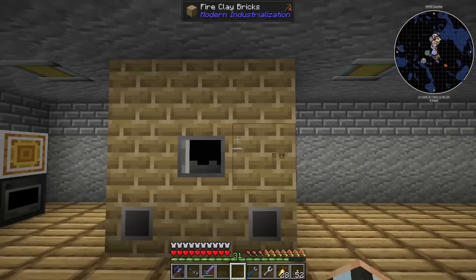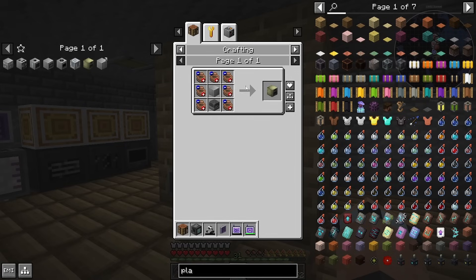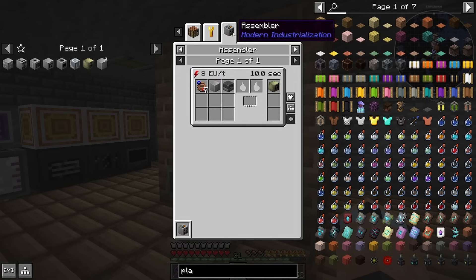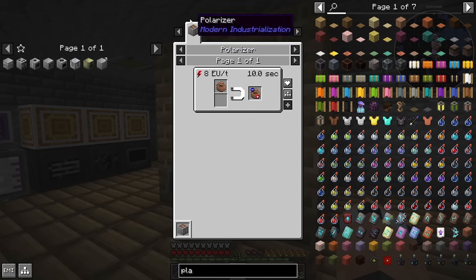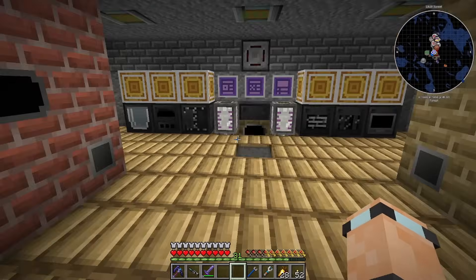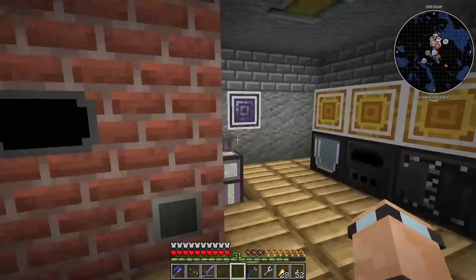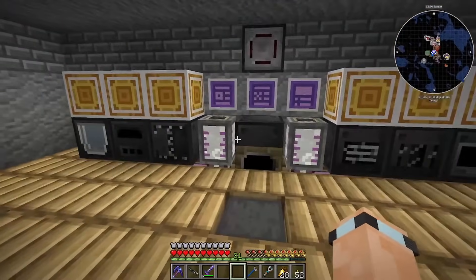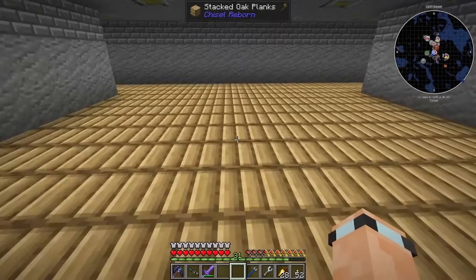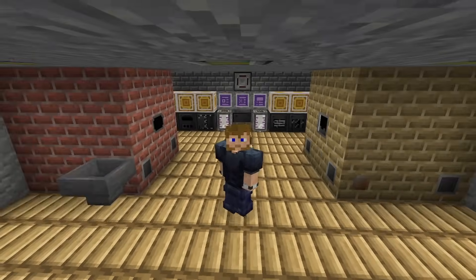We'll probably just pop it out for the electric blast furnace if we can. How do we make this? We use the assembler apparently, or we could just do it directly — you don't save anything by using the assembler for some of these. But we at least need a polarizer, which is another one we didn't know we needed. I might have to branch out and put some stuff over here and over here — we might need an extra wireless connector. I like this area though, I think it looks kind of good. Anyway, I'm going to call it here. Thank you for watching, I'll see you in the next one.